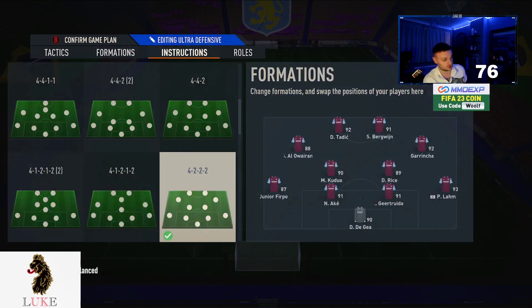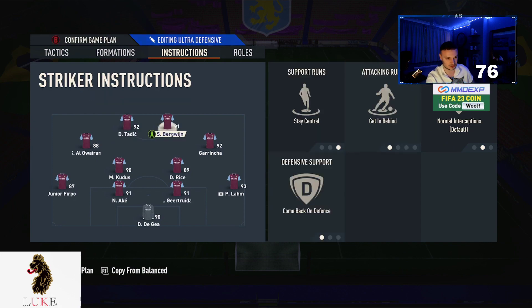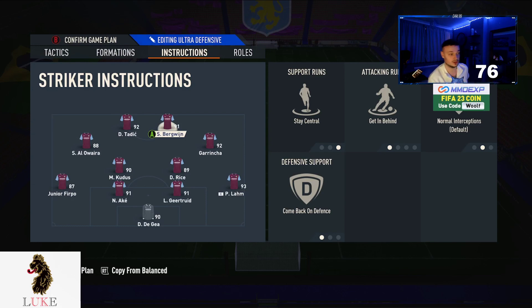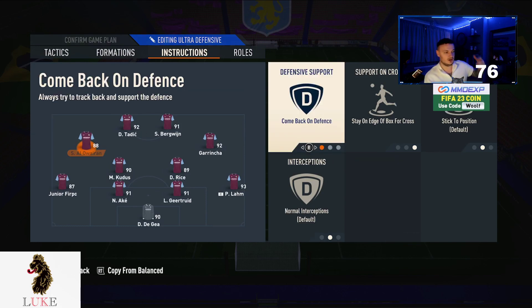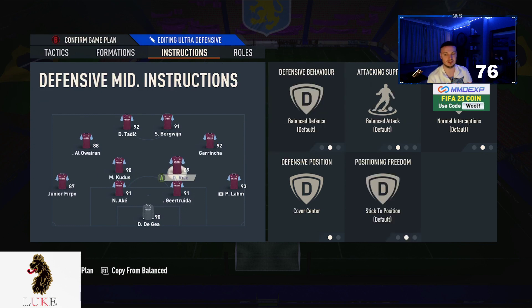Six players in the box, two corners, two free kicks. Player instructions on the 4-3-2-2: strikers on stay central, getting behind, and come back on defense. The key with the 4-3-2-2 is closing the gap between your two strikers and your two CDMs — you don't want them too far apart. That's why the strikers come back on defense. My LAM is on stay on the edge of the box for cross and my RAM is on get into the box for cross.